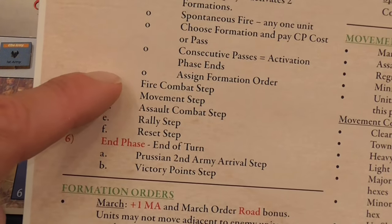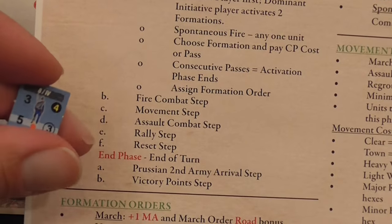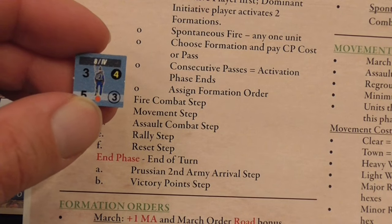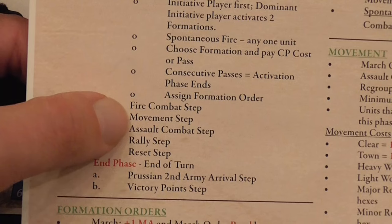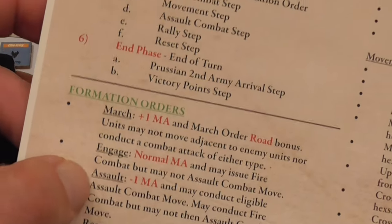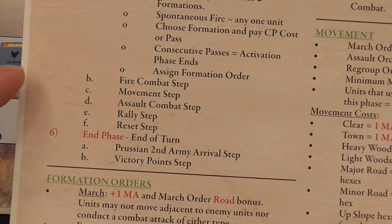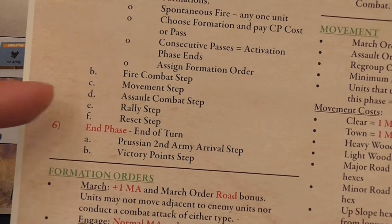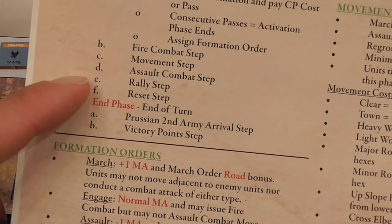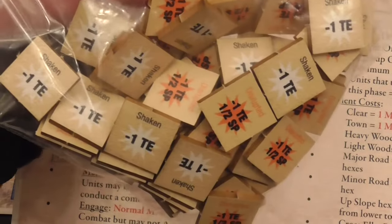Fire usually precedes movement. The Prussians are very flexible — in the fire combat phase they can move at half speed and attack at half strength if they wish. In the assault phase, if units have received a compatible order, they can move not just adjacent to the enemy but into the same hex, and then they take a test to see if they stand there or bounce back. If they have received the regroup order, you check if they rally in the rally phase, which lets them remove disrupted or shaken markers.